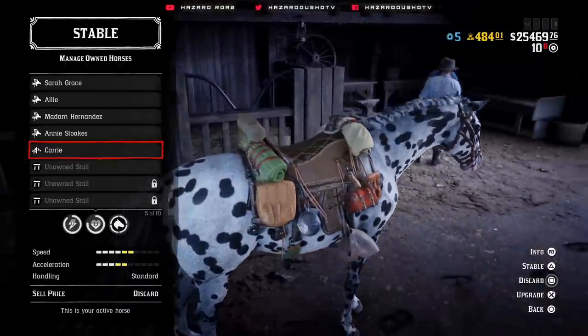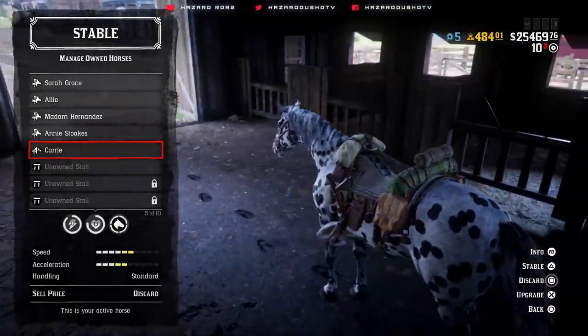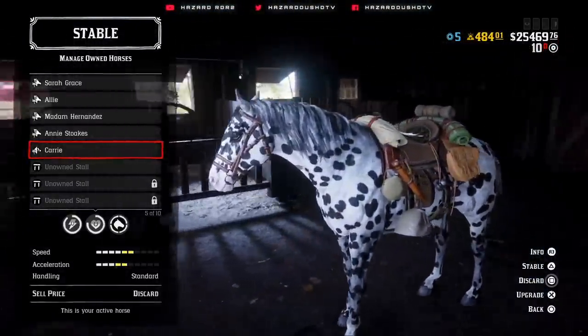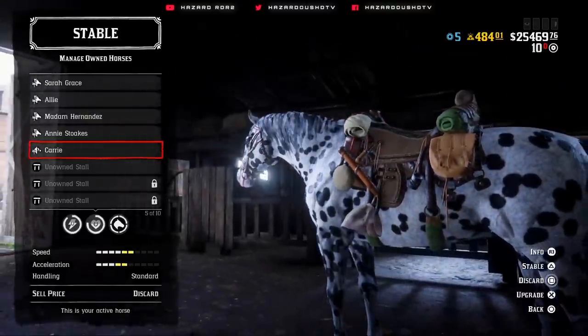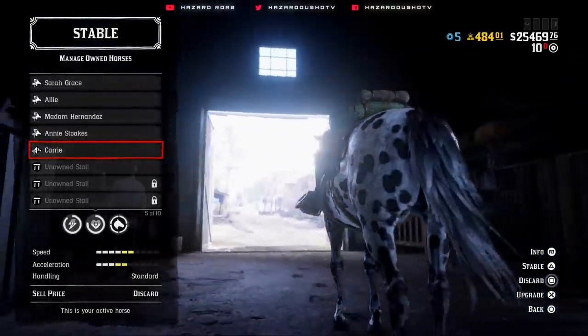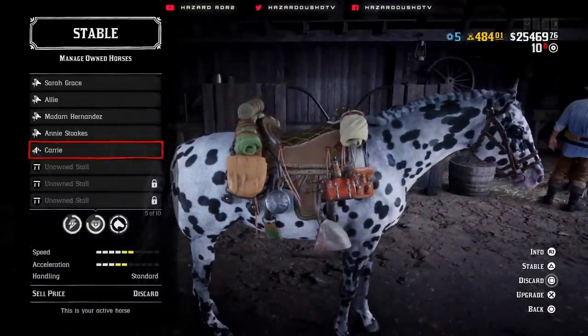I just like all the saddle stuff on it — the gear, the little lunchbox thing, the saddle bags, the bedrolls, all of these wraps and things like this, plus the other equipment. There's a little mini shovel and a canteen attached on the side. The green wraps on the bottom for the saddle to wrap around the horse's body and the horse's stomach seems really cool. It just is an overall appealing saddle to me.